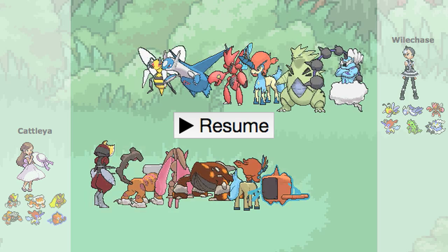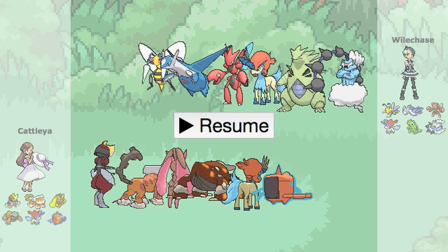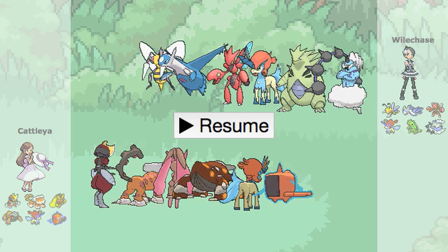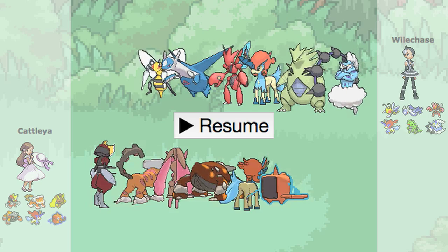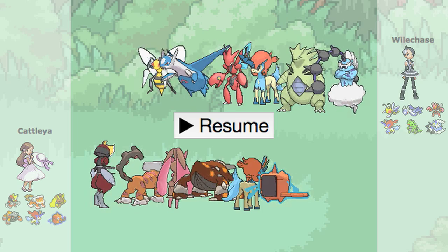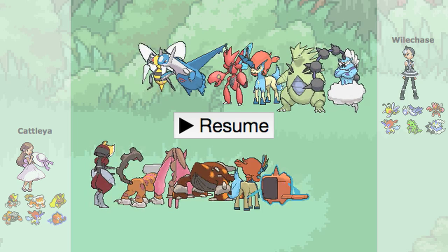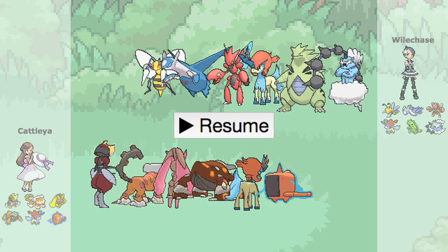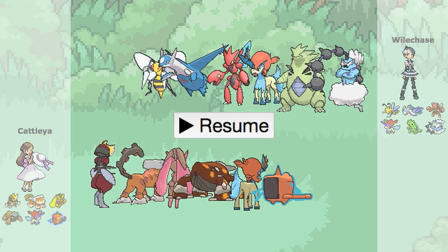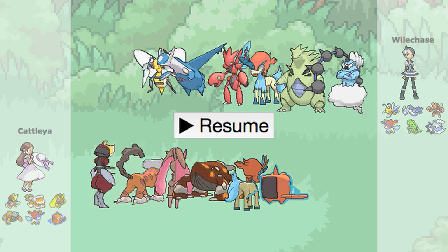Quick run through: Mega Beedrill, Latios with Life Orb and Defog, a defensive Scizor with 3 attacks and Roost. I could have Defog on Scizor, but I felt like Latios would be better for it so Scizor has more versatility. I should probably put a Life Orb on Keldeo but whatever. I've got a defensive Tyranitar invested in Defense since it gets the Sandstorm boost anyway. It's a T-Tar with Stealth Rocks — I kind of want Pursuit on it but Earthquake is a good move. And then a 4-attacking Thundurus with Life Orb and Volt Switch.